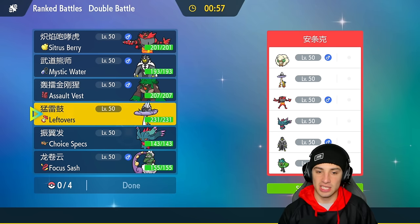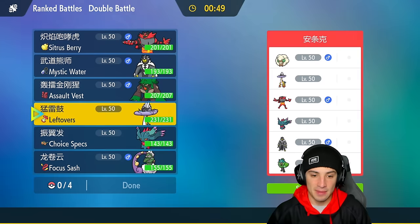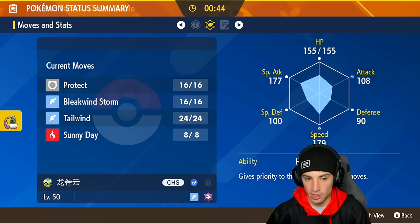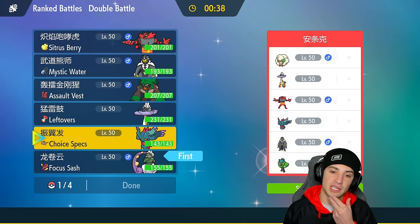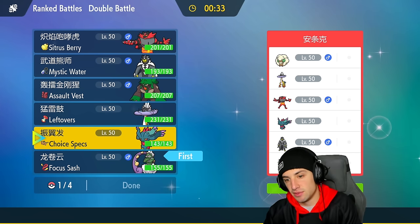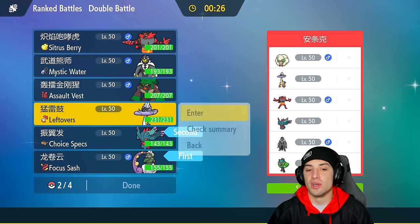I believe they're going to lead Incineroar. I could go straight into Urshifu, or I could go Fluttermane, but I think going Tornadus to get some Tailwind support is great. I'm going to go Tornadus and lead with Choice Specs Fluttermane. Fluttermane gets work done on a lot of Pokémon so I like it as a lead, and we'll bring Raging Bolt in the back end.